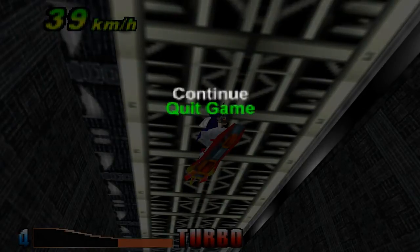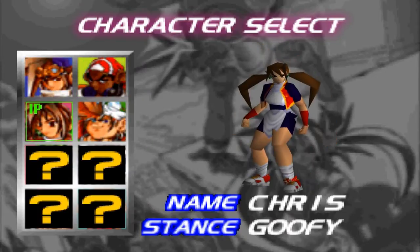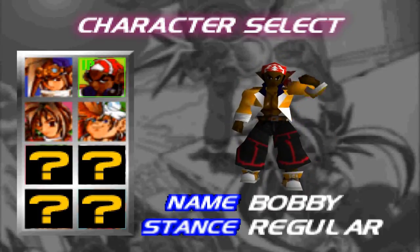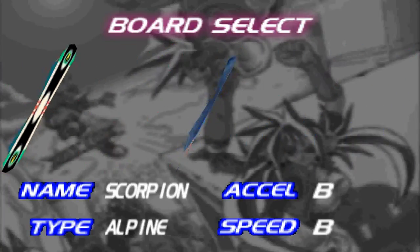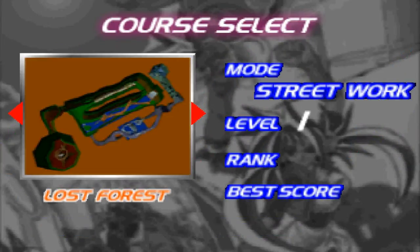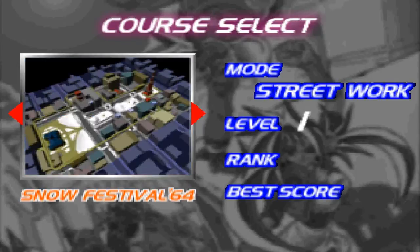Quit - oh, you gotta press start, not A. Now - Street Work. Characters: Bobby, Dave, or Chris. I'll pick Bobby. Air Rider, Alpine, Windmill, Freestyle, Airwalker, Freestyle, Scorpion, Alpine boards. Which level? Green Park, Gloss Forest, Snow Festival 64, Sunset Island, Giant House. Hmm, Snow Festival 64. I don't know why.